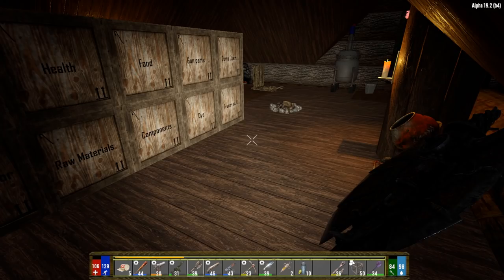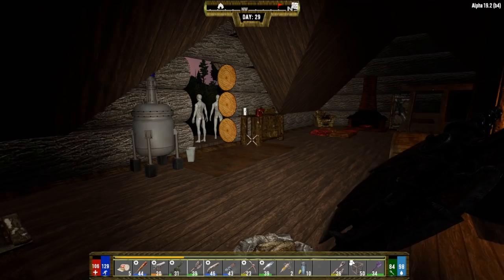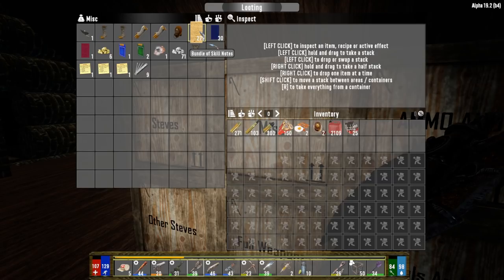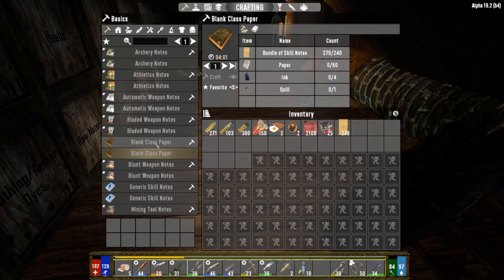It's night time now - 22:25, officially into night. Looking at skill books, we have 279 bundles of skill notes. To make a blank class paper we need 240 skill notes (which we have), 60 paper, 4 ink, and 1 quill. Let's figure out how to make the ink.